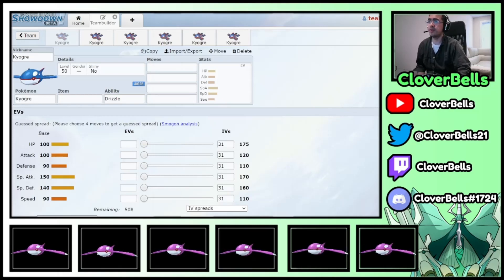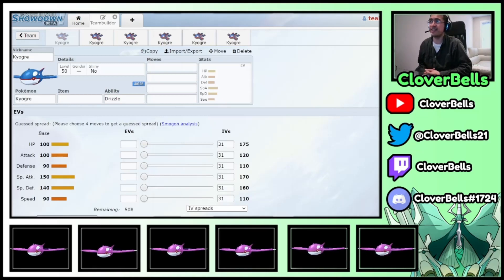What's going on YouTube, Cloverbells here, back with another Series 12 video. Today we're finally kicking off our How to Train Your Series, and we're starting off with Kyogre. My intention here was to show you guys different EV spreads of certain Pokemon that are used a lot, and show you different spreads based on what's on the team and the item that it's holding, and maybe certain movesets — all of which can affect what it does.